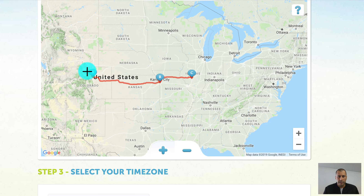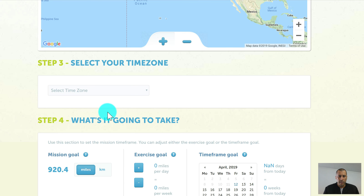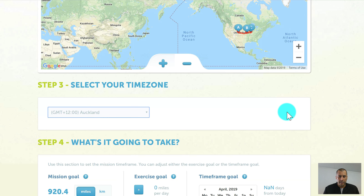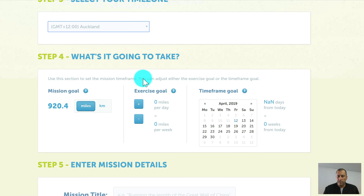Once we're happy with the mission, scroll down and select a time zone. Then we get to the planning tools. This area tells you about how long the mission is going to take. We have the mission distance in miles, and if we have a set time frame — say the 31st of May — it will show it's 18.8 miles per day to reach the end. It gives basic information about how many days and weeks from today, and you can edit the end date to adjust the time frame.